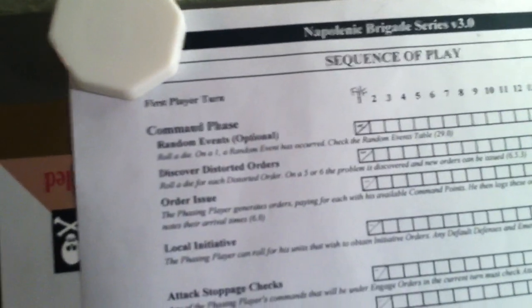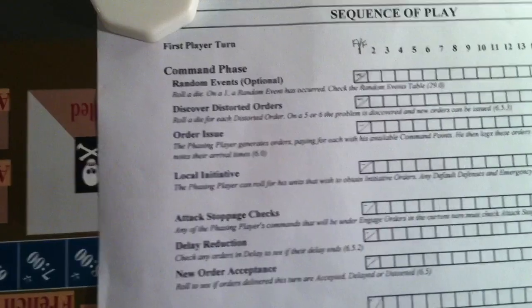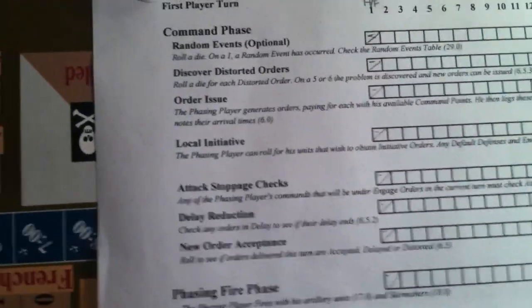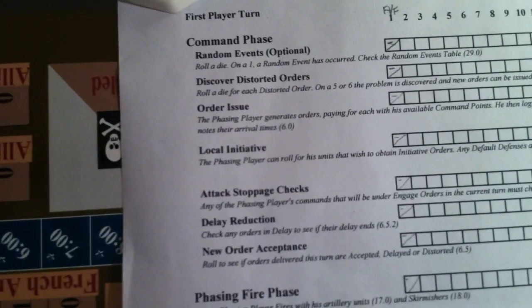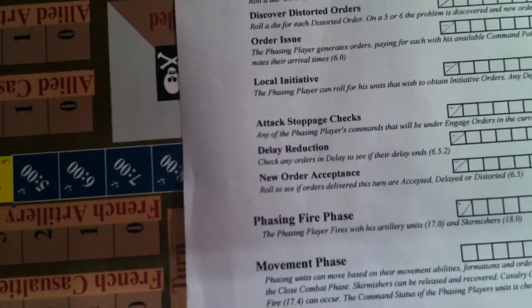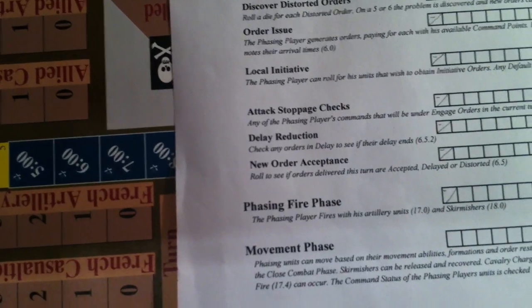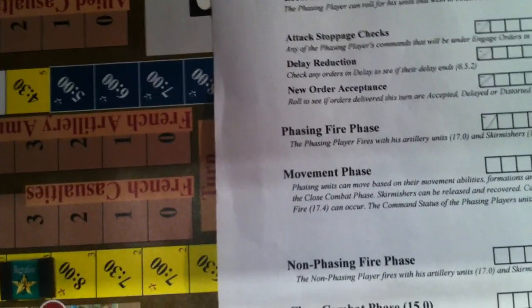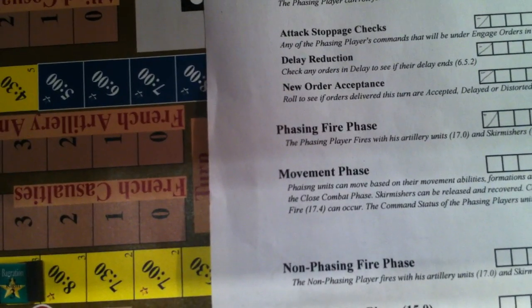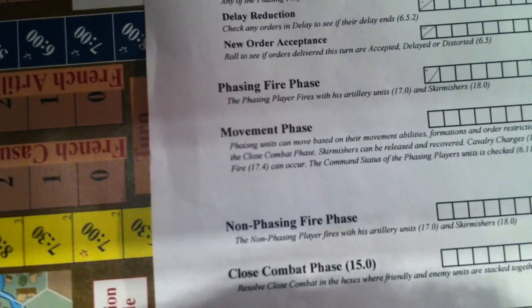We've gone through the turn sequence and done the command phase, which of course, being the first turn, there's nothing to do, because all the orders have been issued and accepted. So we've gone through order issue, local initiative, the main of events — we don't have to check for attack stoppage or anything like that. There is no fire phase, as there is no one to shoot at. So that brings us to the movement phase.